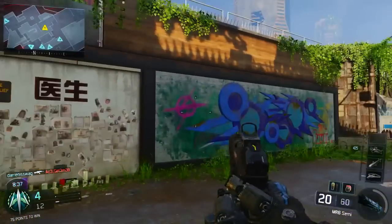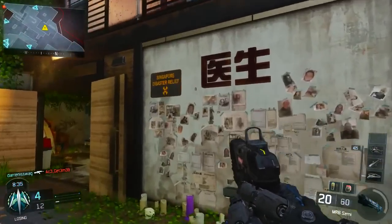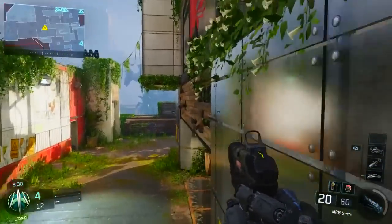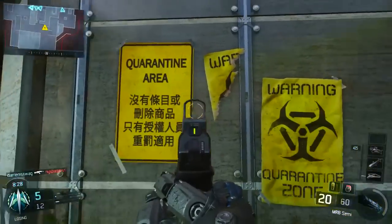There are all these different signs that say 'evacuation,' 'evacuation zone,' 'Singapore,' 'disaster relief.' We're going to be linking this to the map Die Rise, and basically zombies in general.